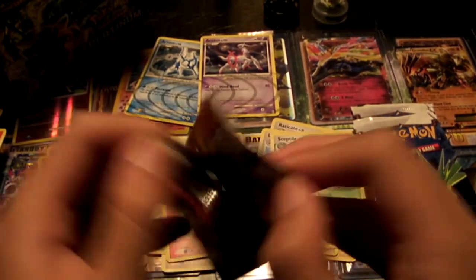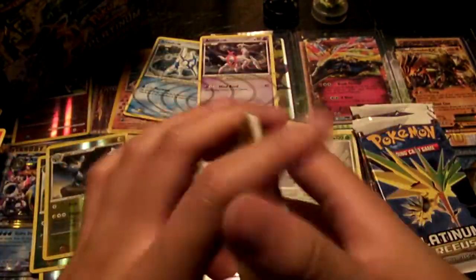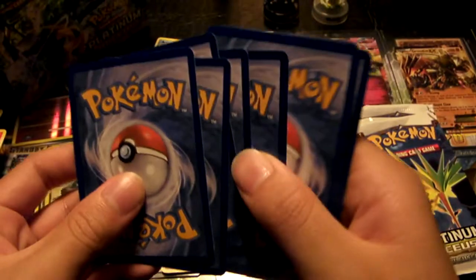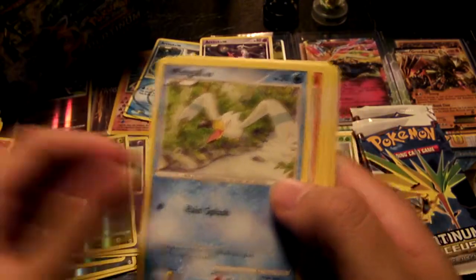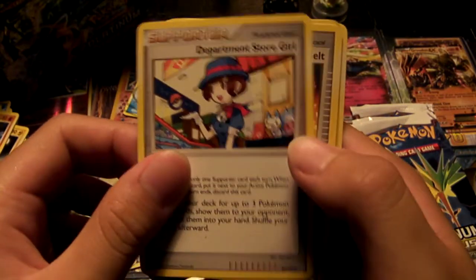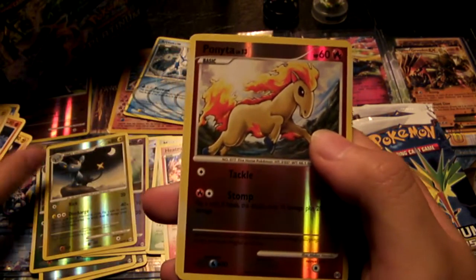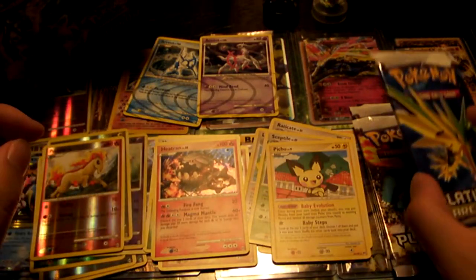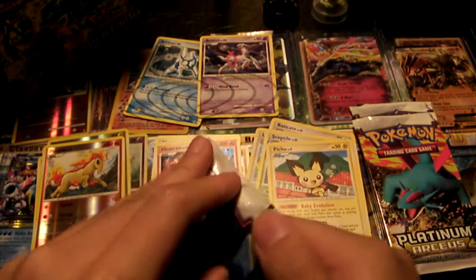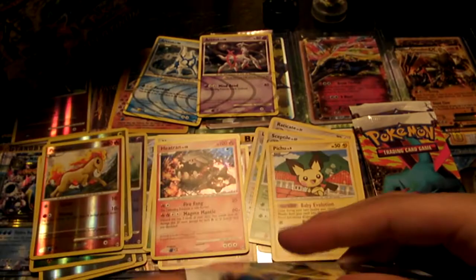So far we still only have two Arceuses and three foils, so let's see if we can do any better. Let's get some more foils, get some more Arceuses. Electrike, Wingull, Kabuto, Shinx, Charmander, Supporter Department Store Girl, Expert Belt, Bronzor, a Reverse Foil Ponyta, and a Rare Pichu — the baby Pokemon. Comment below: do you believe baby Pokemon should be considered rares?